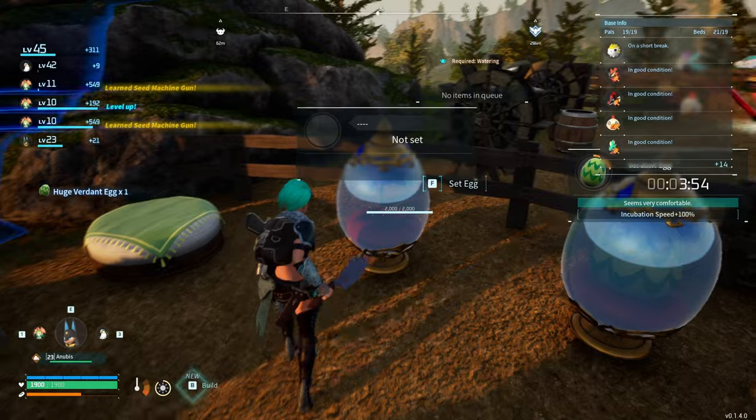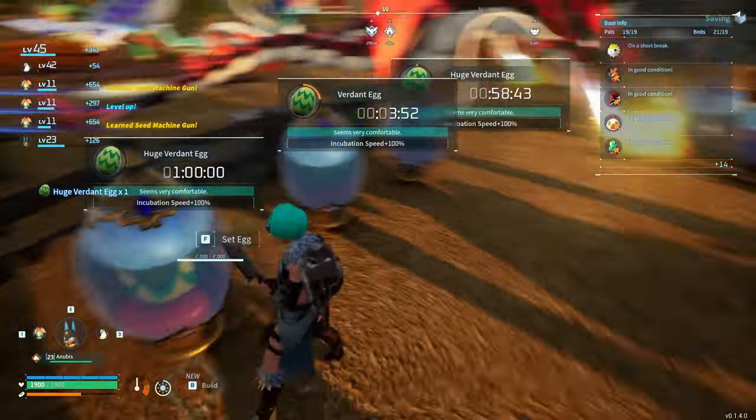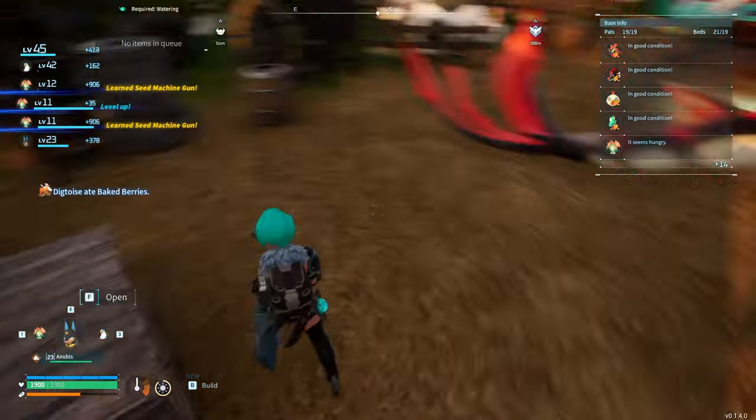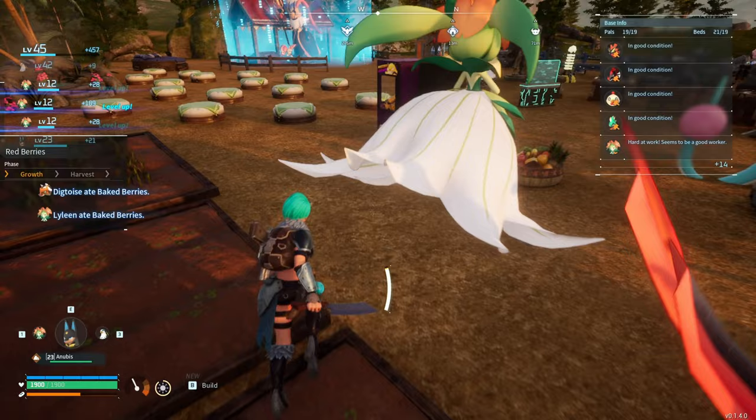Today I'm breeding verdant eggs because I'm trying to breed Lylane, but tomorrow it's gonna be something else. Make sure you have cake — as you can see, I have 72 cakes.